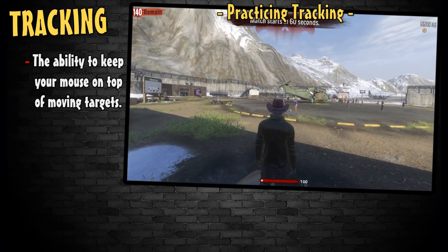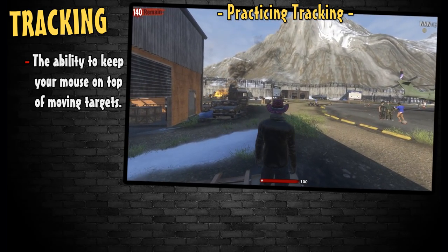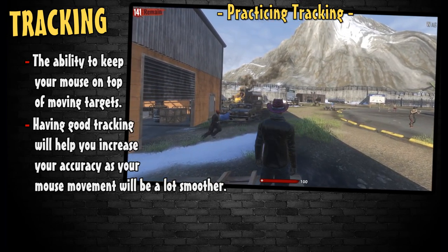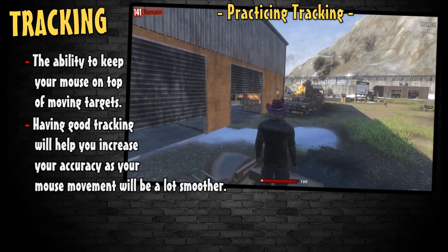Tracking is the ability to keep your sight on top of moving targets. As with flick aiming, this is also a form of aiming you develop as you get more experienced. Having good tracking will help you be more consistent in landing your shots, as your aiming will be smoother and more precise. There are exercises to help you with this as well, which I go over later on.